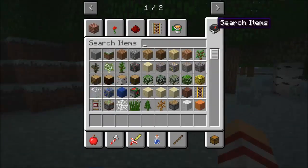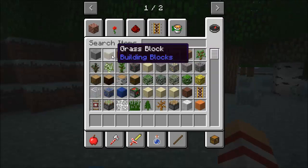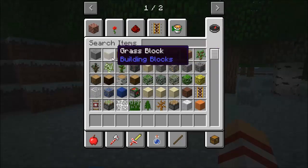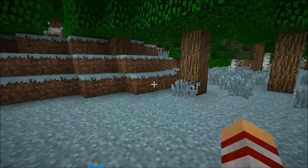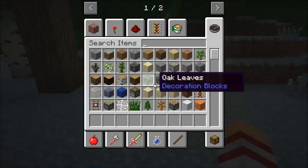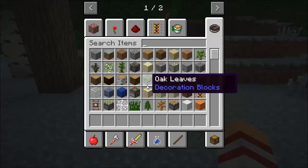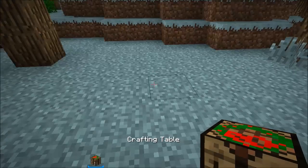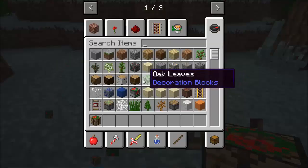I'm going to go over the items right now. First of all, everything — or most things — have been re-textured to make it more Christmas style. Grass has been re-textured, as you can already tell. We have bedrock, dispenser, and the crafting table has been re-textured too. It makes it look more Christmassy.